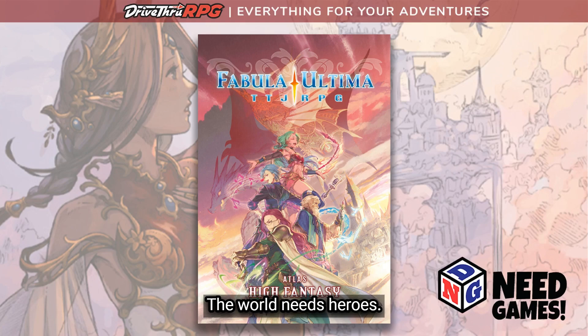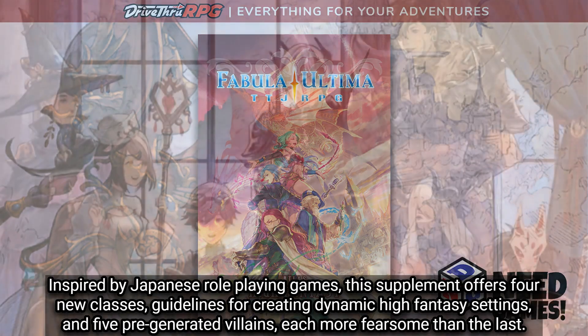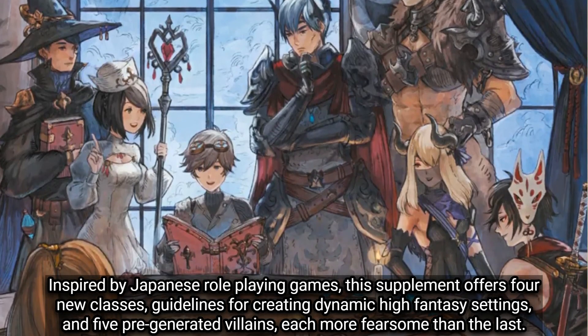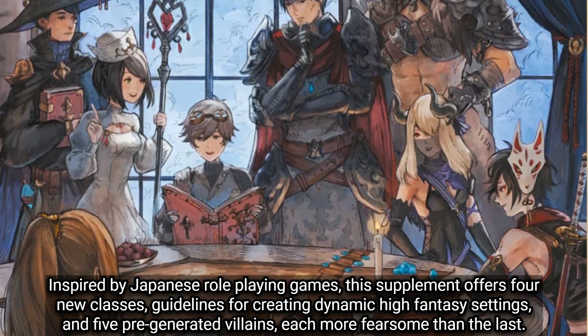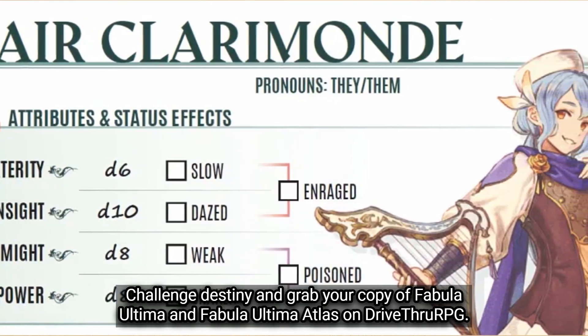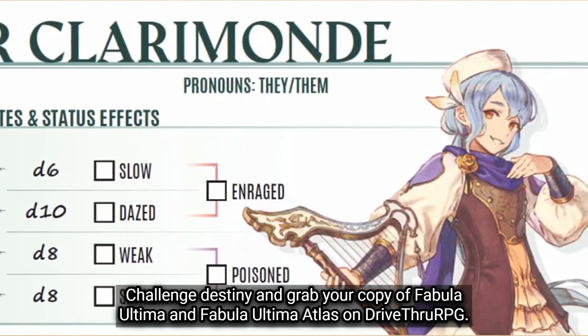The world needs heroes. Rise to the challenge with Need Games' newest core rulebook expansion, Fabula Ultima Atlas: High Fantasy. Inspired by Japanese role-playing games, this supplement offers four new classes, guidelines for creating dynamic high fantasy settings, and five pre-generated villains, each more fearsome than the last. You'll have everything you need to set off on a journey of incredible magic and ancient mysteries. Grab your copy of Fabula Ultima and Fabula Ultima Atlas on DriveThruRPG.